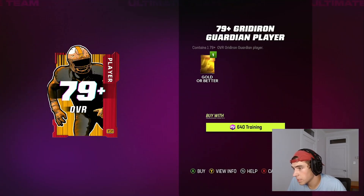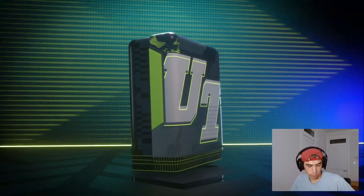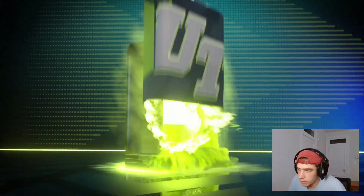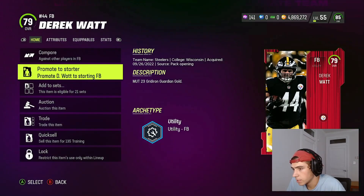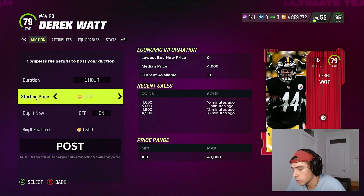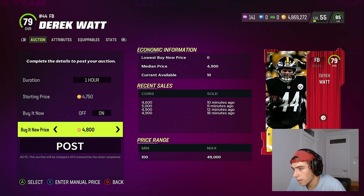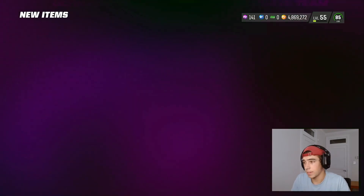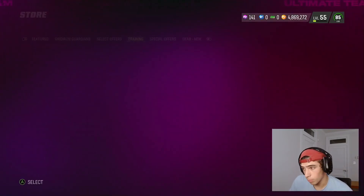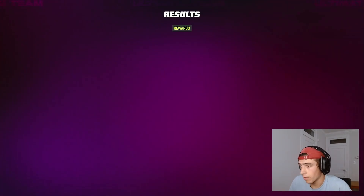Something that is interesting is the 79 Gridiron Guardian packs, because you are getting guaranteed 79s. If you pull anything better than that you're obviously making profit, but the 79s still sell for 5,000 coins. So there really isn't as much risk. Obviously there are no LTDs in the packs, but these packs aren't the worst thing in the world now that 79s and 80s go for more coins. You can actually roll that pack for profit.